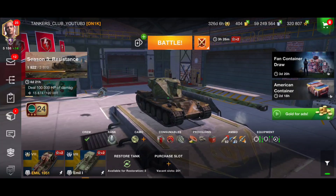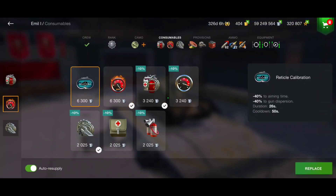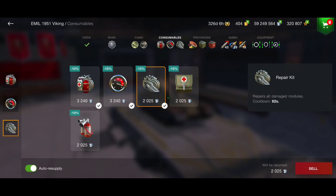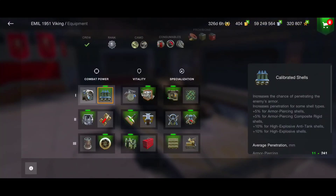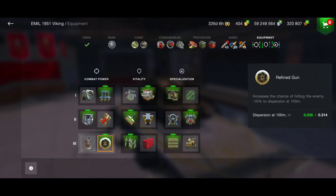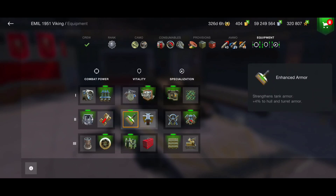Looking at consumables: unlike the Emil 1, which has the insane improved engine power boost and retired calibration, this tank only gets the normal engine power boost. I'm going for safety first — two repair kits or a multi-purpose restoration pack. Running calibrated shells for 284 penetration, refined premium shells, and enhanced gun laying drive with enhanced armor to try to maximize armor, though it's hopeless — the armor is really trash.